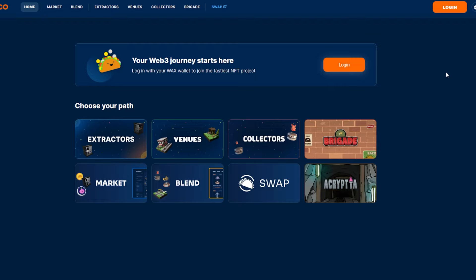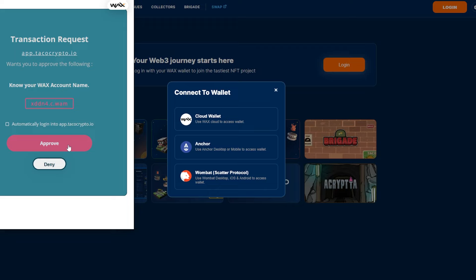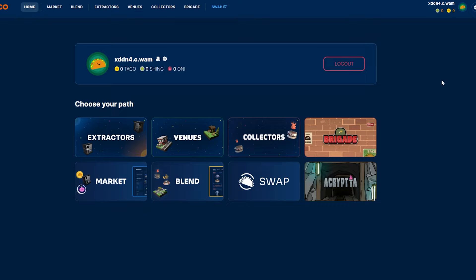To start out, you have to go to app.tacocrypto.io. There will be a link in the description down below — easy to get to. Once you go there, you're going to see this screen. Make sure you log in on the right just by clicking log in. You can either use your Anchor, Wombat, or Wax Wallet. I'm going to go ahead and use my Wax Wallet — this is a brand new one so I can show you the free-to-play option.